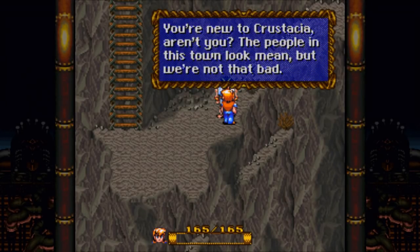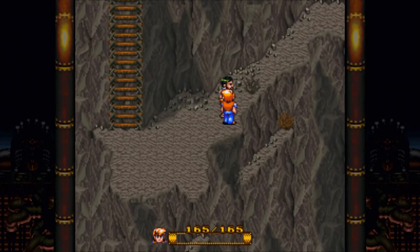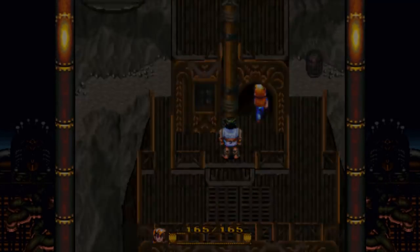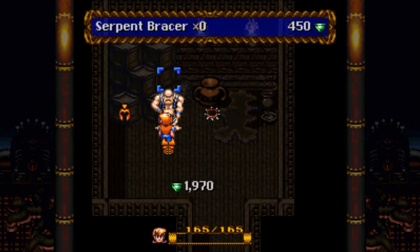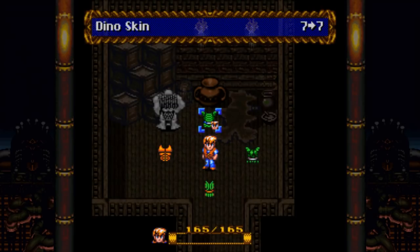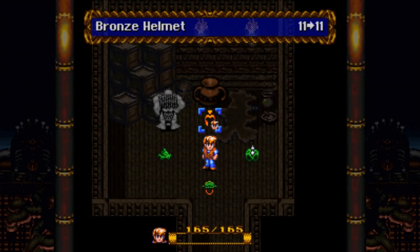You're new to Crustacea, aren't you? The people in this town look mean, but we're not that bad. But it's every rogue for himself on the other side of the river. Good to know. So the first thing I wanted to look into was the armor situation. Turns out, I think I do want to buy most of this. We want the Serpent Bracer, the Bronze Helmet, and the Bronze Armor — we don't want the Spiked Collar. So let's equip all this. The Bronze Armor is a good upgrade, as is the Serpent Bracer and the Bronze Helmet. Lovely.